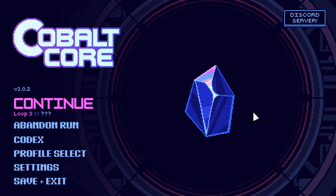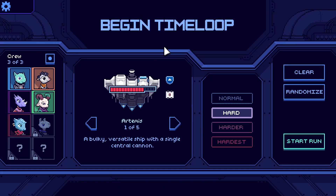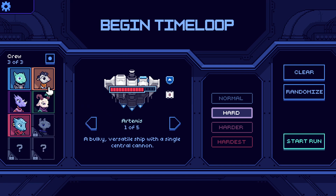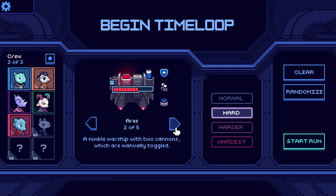Hey everyone, Dan and Gas back again and we're going to run it back with some more Cobalt Core. Let's go to continue. We've got the unlocks now so we're going to miss Isaac but we'll go with Drake. We'll keep these two — we don't want to change too much around because I think we will try the other ship as well.